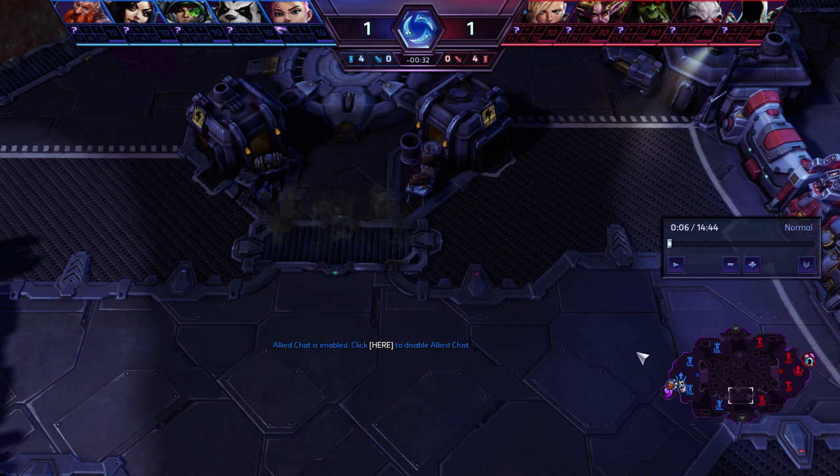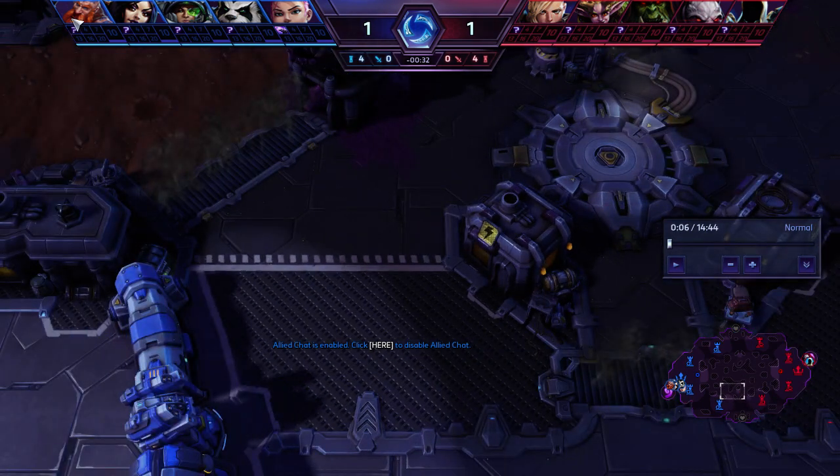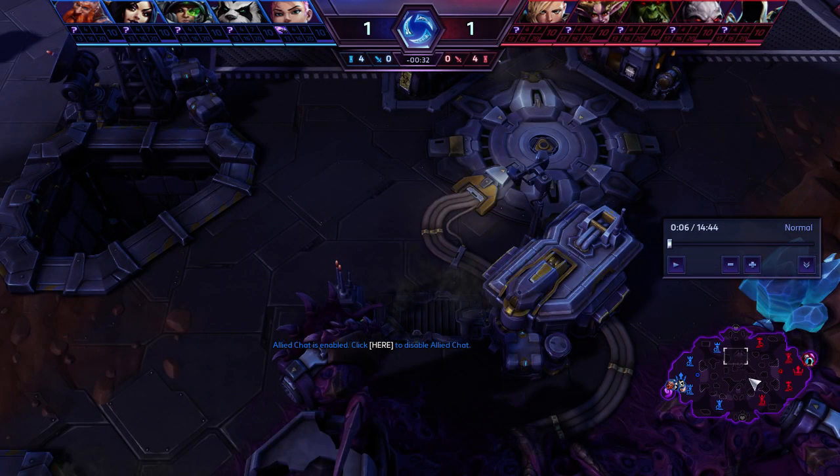Globals are obviously very effective on this map because you can lane with four. We have a Falstad on our team here and you'll see that he gets a lot of ganks top lane and pressures their Alarak, who's going to be soloing, very effectively — he pretty much single-handedly wins us the early game just because of the global pressure. So Falstad, Rehgar, and Dehaka are very strong on this map, but you don't want too many. ETC with Stage Dive is also good, as is Medic with Medevac.